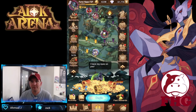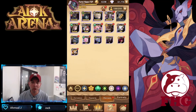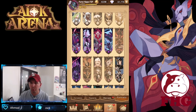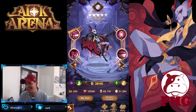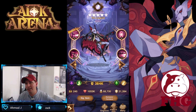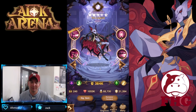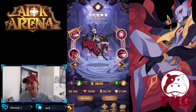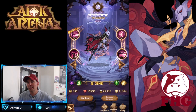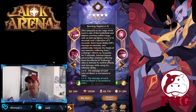Hey guys, welcome back to some more AFK Arena! Today we're over on the test server on the free-to-play account, looking at the brand new hypogen hero — I believe it is Zikis. Let's go ahead and check out the abilities. Very cool looking artwork, guys — it absolutely looks just like Maro. I guess we know that Maro became a Lightbearer; I think ultimately he was a hypogen hero. Let's check out this cool-looking cat.